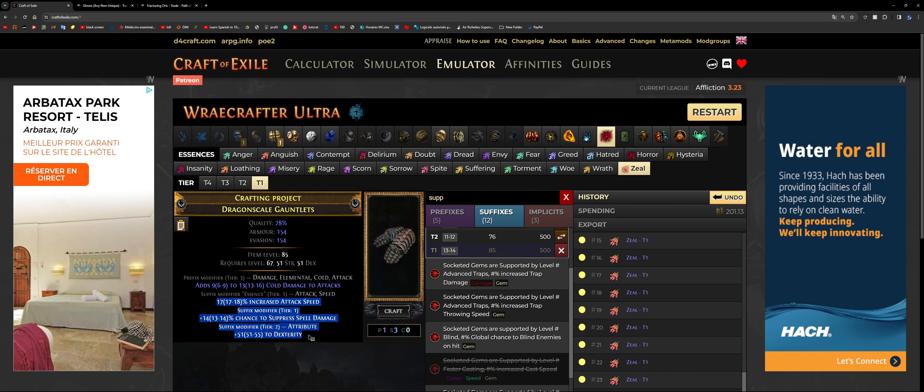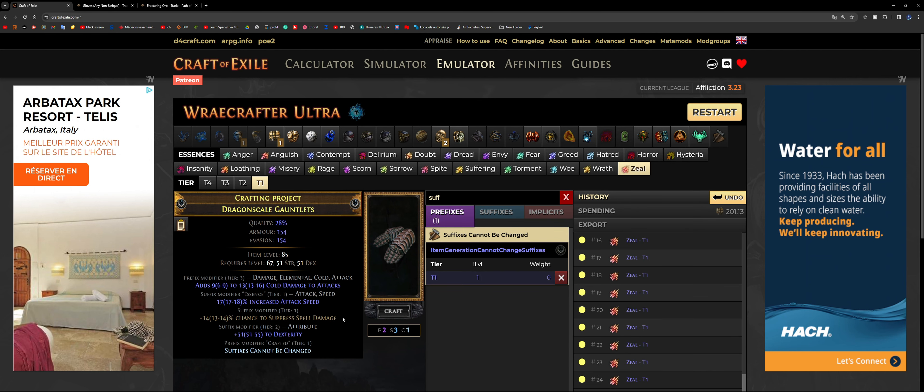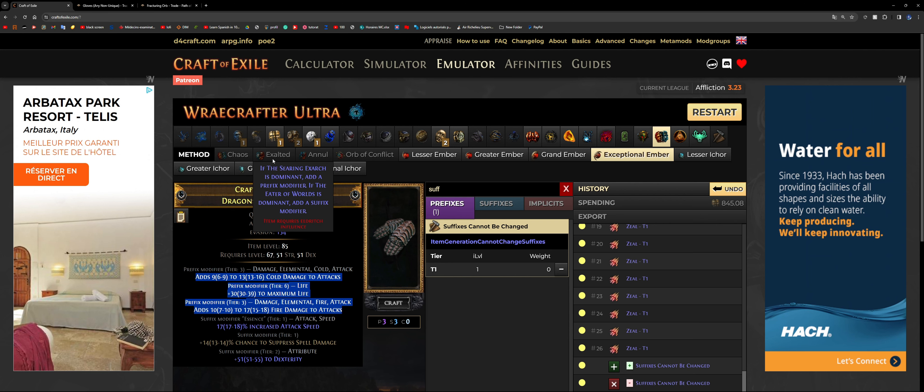Now we have our suffixes completely full. The next step is adding the metamod 'Suffix Cannot Be Changed.' Now, let's say you were rolling your essences and all your modifiers are full so you cannot craft this on the bench. You would normally use an Orb of Annulment, which removes a random modifier. However, by doing so you run the risk of annulling your attack speed or dexterity — that's a 40% chance of breaking your item. Because this is a piece of armor, we have access to eldritch crafting. We don't want to touch our suffixes, so we want our eldritch currency to only affect prefixes.